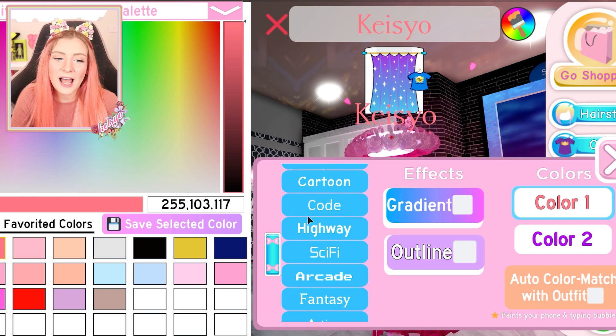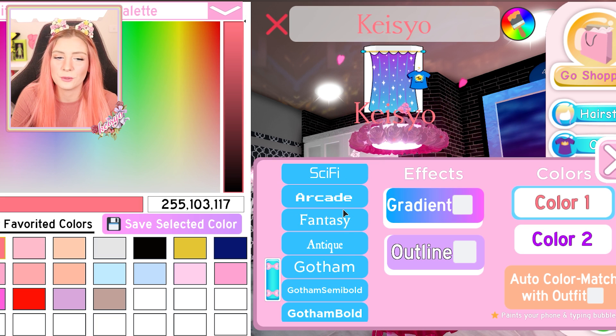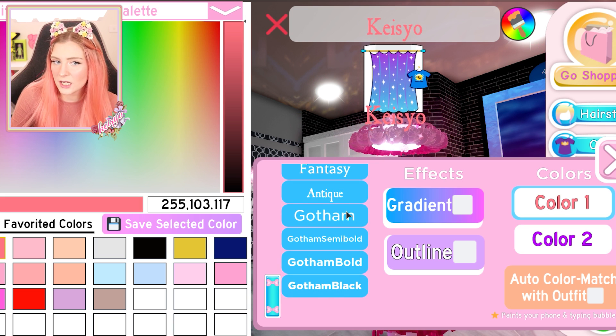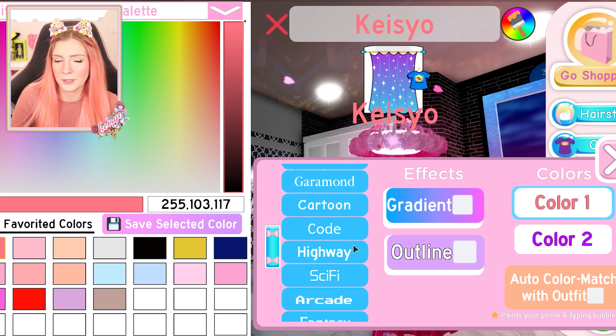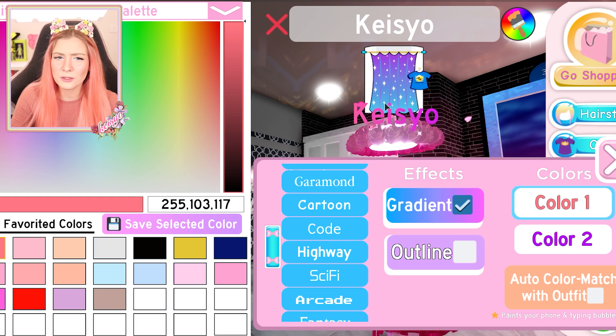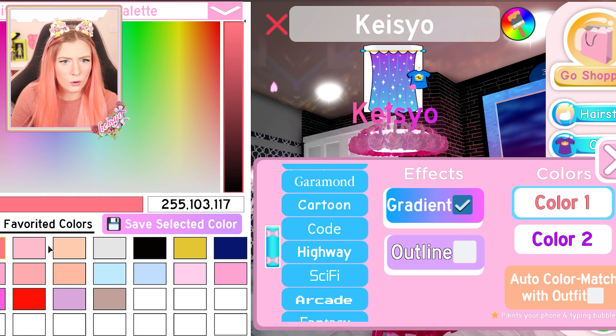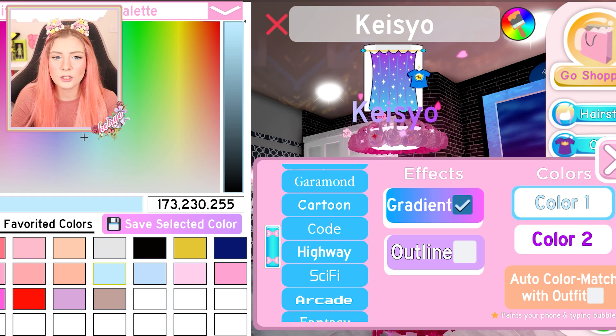We also have all of these awesome, amazing fonts, though I think we've had them before. Let's choose Antique — that looks kind of weird. Let's choose maybe Highway, it's pretty basic. Now we can do a gradient. Look how cool that looks — it goes from a little bit lighter to a little bit darker. I like that.